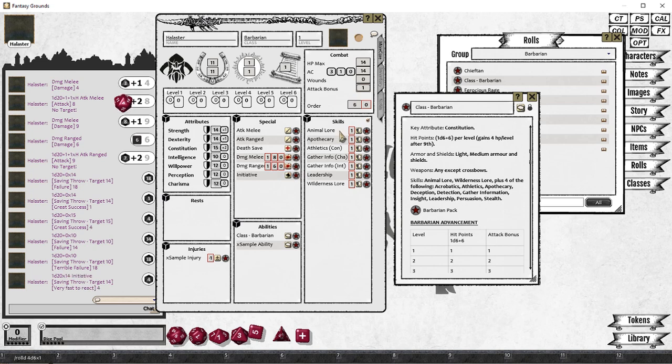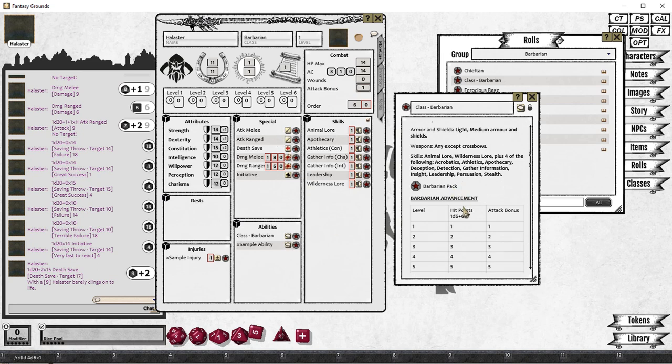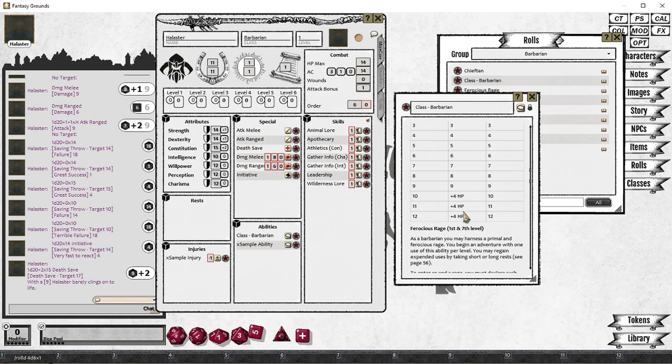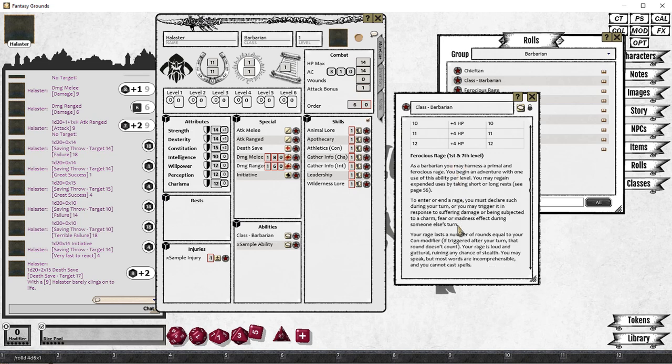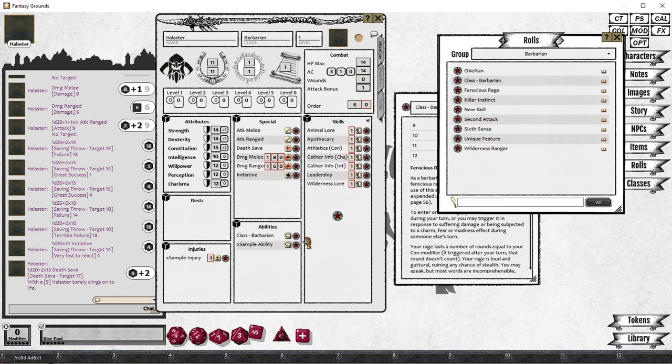There are some other special rolls on here. We've got an initiative roll, which will adjust your initiative order in the combat tracker, and the death save if your character is reduced to zero hit points. Our Barbarian also gets a couple of abilities at first level: the first one being Ferocious Rage — we'll drag that onto the character sheet — and the second one is the Wilderness Ranger. These vary a little bit in the Deluxe Guide, so you can update these. We've got permission to share the free PDF, and you'll be able to add your own data in to use the Deluxe Guide.